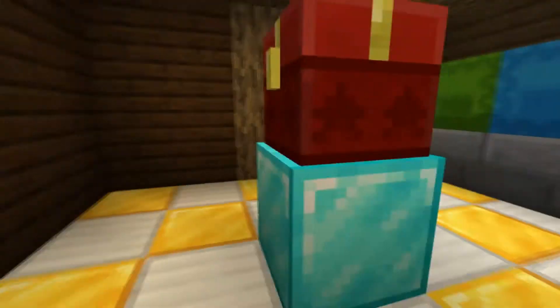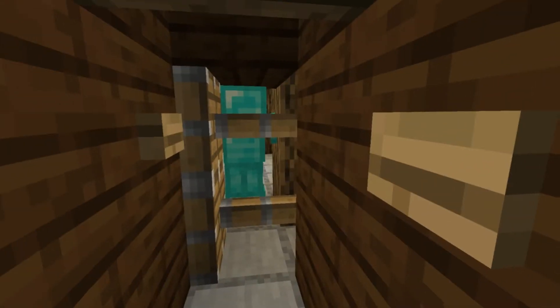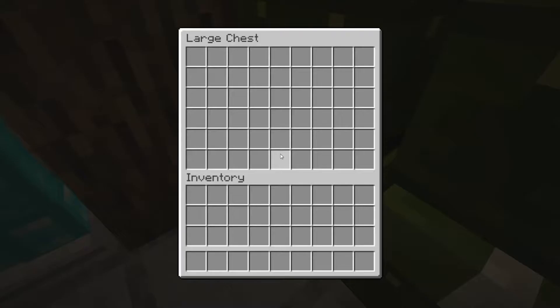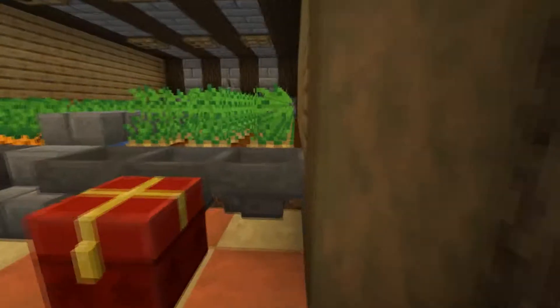So if you need to hide or have some important stuff, you can store it here. If you want to go outside, press this button, open this chest, and you go outside. Then we go to the next thing.